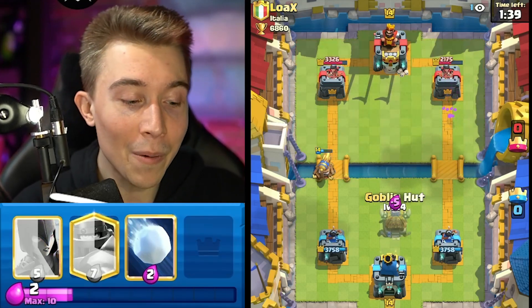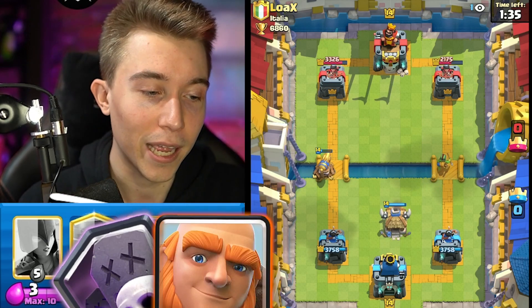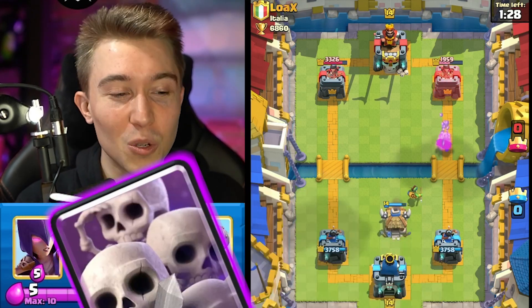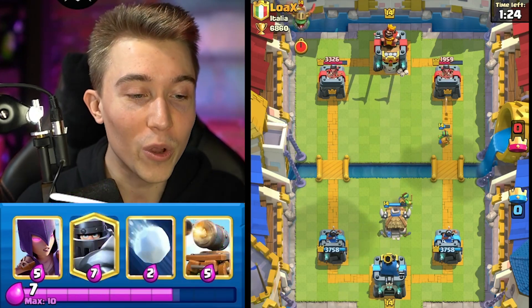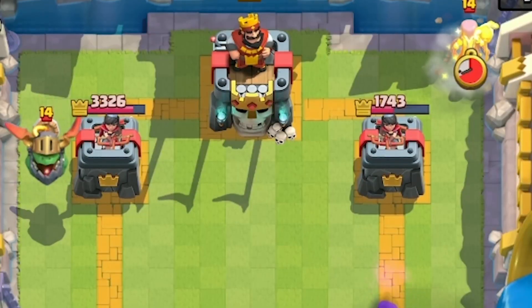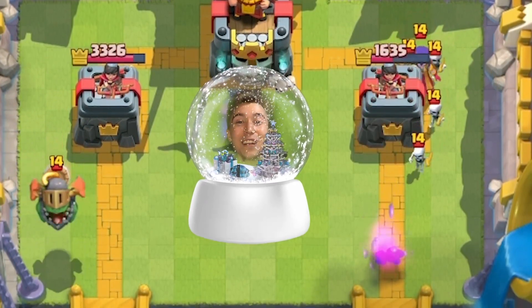Start of the game works out really well. We figured out what the deck is — it's going to be a graveyard deck with giant, likely after we see inferno dragon, and we end up seeing the tendency of cycling a skeleton army at the river. The reason they go for skeleton army at the river is to bait out your small spell so when they go in for the graveyard you have no real way of cleaning up all the graveyard skeletons as they go around your tower. But as you can see, if you play against graveyard with our deck it is a winter wonderland of value.